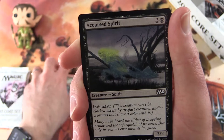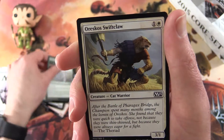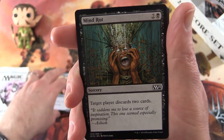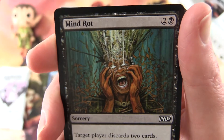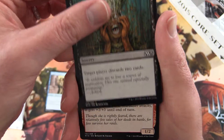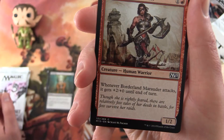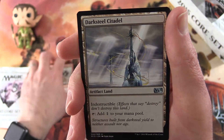Next we have an Accursed Spirit, Vine Weft, Vine Weft, Verdant Haven, Ariscus Swift Claw, Cat Warrior, Fugitive Wizard, Mind Rot. Be careful in 2019 — don't watch too many videos on this channel because it will rot your mind. I know some of you out there are powerless to resist, but everything in moderation, people. I know it's a challenge with daily videos but try to parcel them out. Borderland Marauder. Next one here. Dark Steel Citadel.